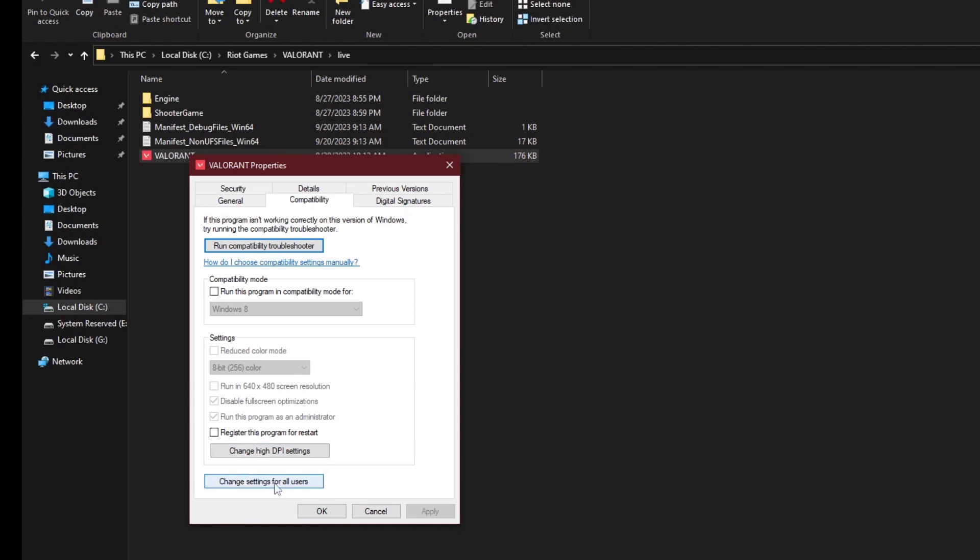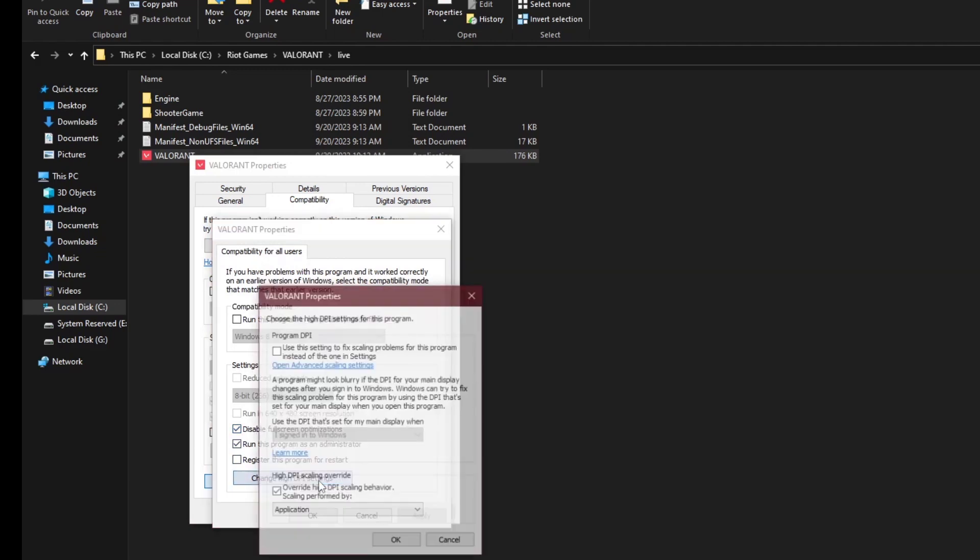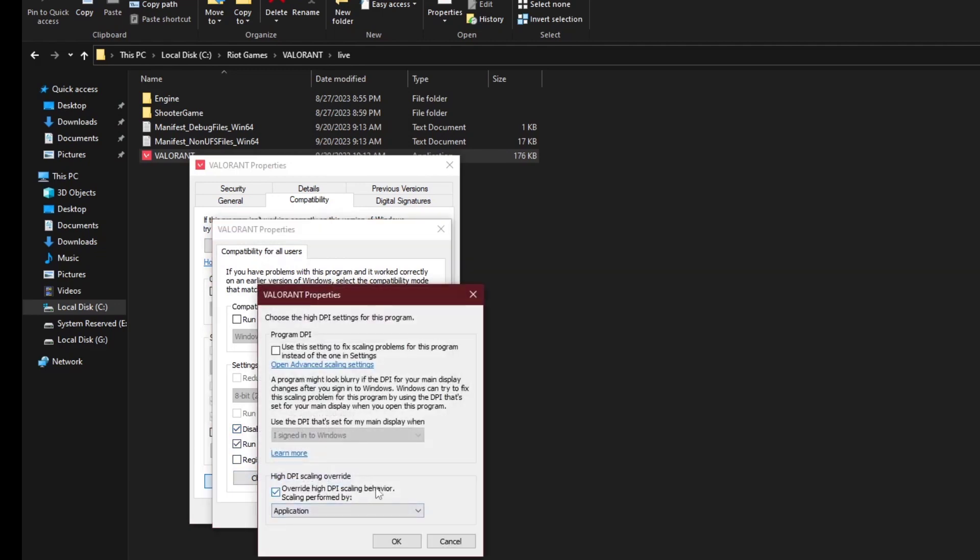Change settings for all users, disable full security optimization, and also change the high DPI setting to override high DPI scaling. Then click Apply.